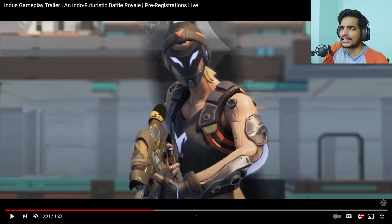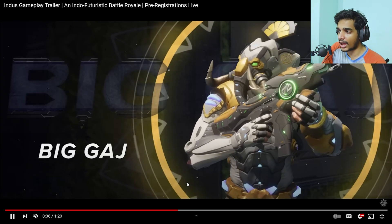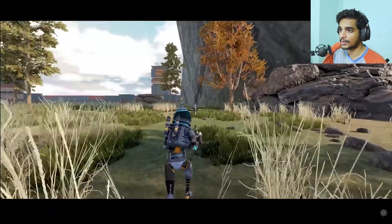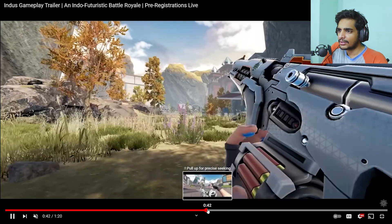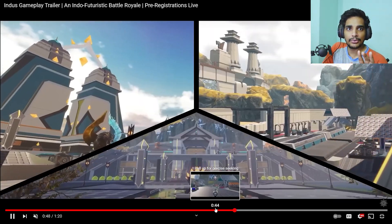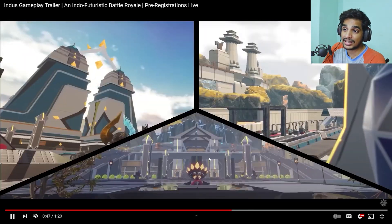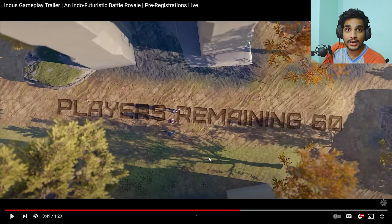In this trailer, there is pistol gameplay and a reload mechanic shown. We can also see rifles. There are three characters shown, and additionally Big Gaj — that's the 4th character. Players remaining: 60. This is a 60-player map with 3-man squads. Because it's not a 100% standard battle royale — it's a 60-player battle royale, according to the trailer.